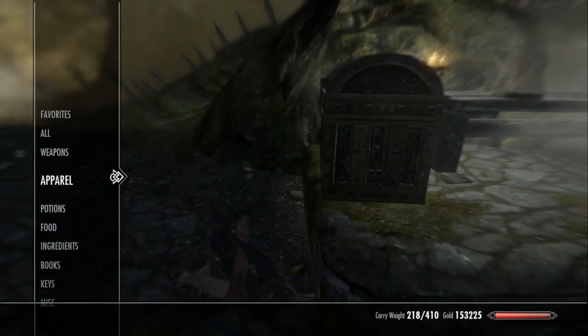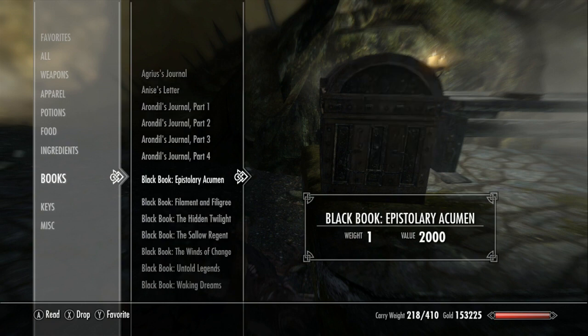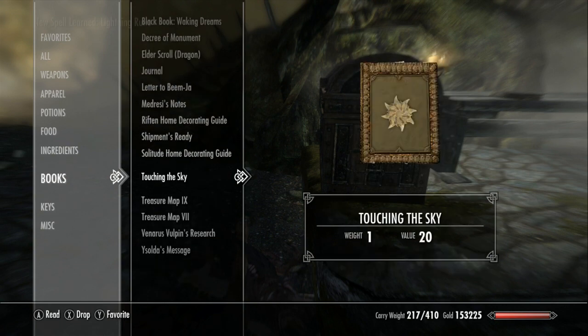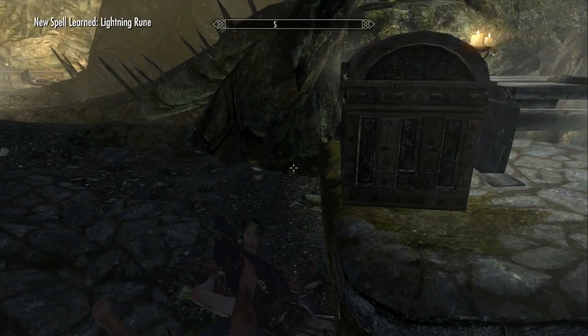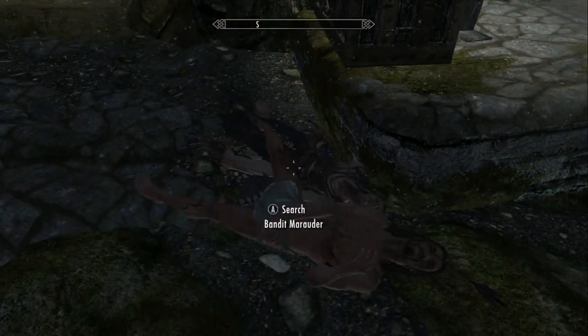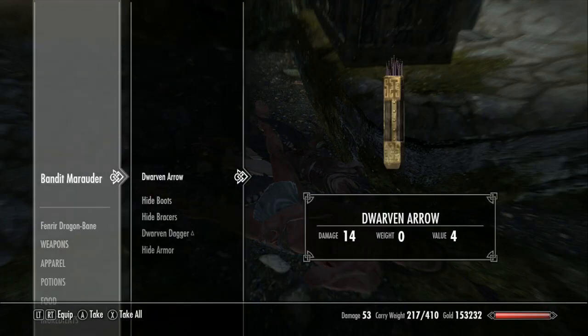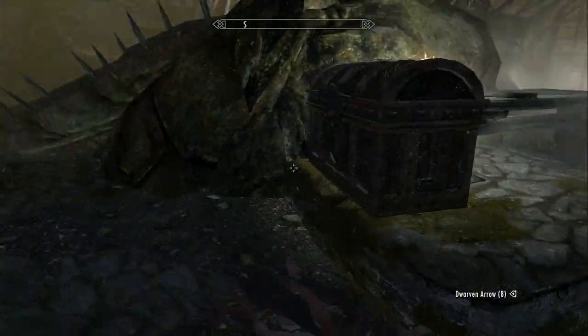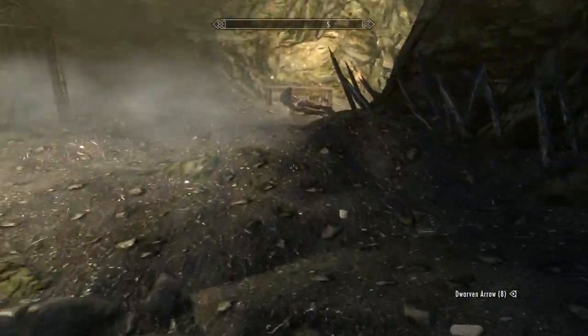Let's see if we've used that spell tome before — scrolling all the way down — we haven't. So this is turning out to be an actually pretty interesting location. Now let's check the bandit marauder — what dagger does he have? Nothing special, just a dwarven dagger. I figured, because I don't think a unique weapon was mentioned for this location.